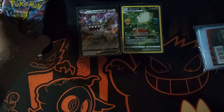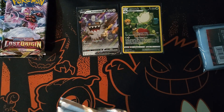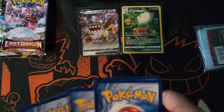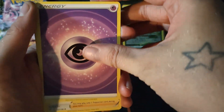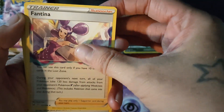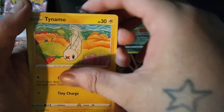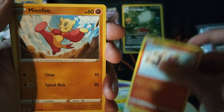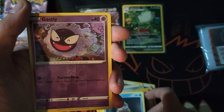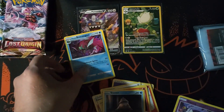Here's hoping — we do have a black border so we are going to get something. Pack five: psychic energy, Fantina — I do now have her in a rainbow rare, which I was happy to get — Gift Energy, Abomasnow, Togedemaru, Litleo, Mienfoo, Litwick, Snom. Reverse holo Gastly, and a holo Baxcalibur — we'll put that there. Not Gengar, but still a reverse holo Gastly, which I'm happy with.